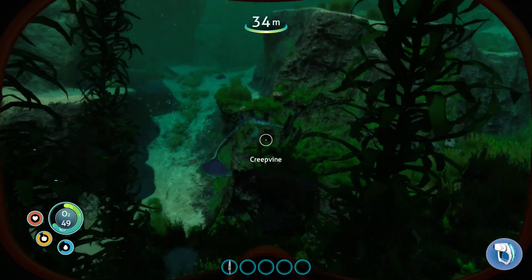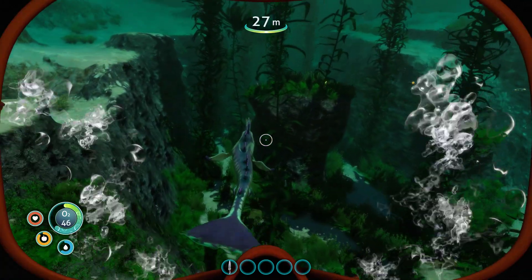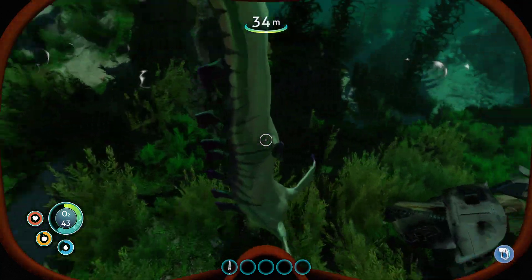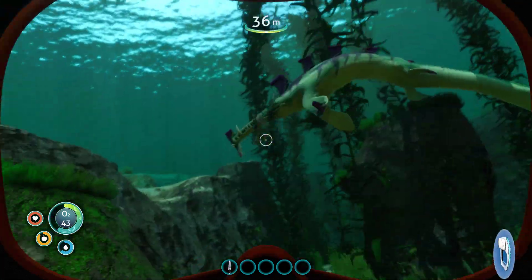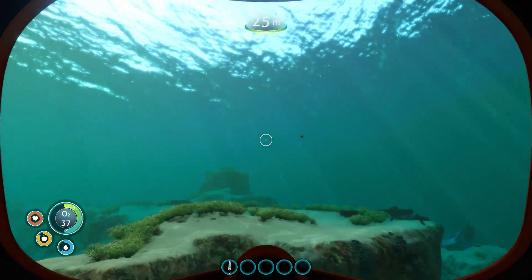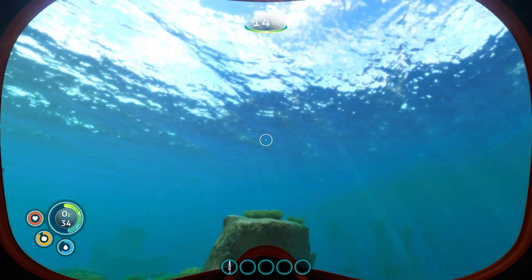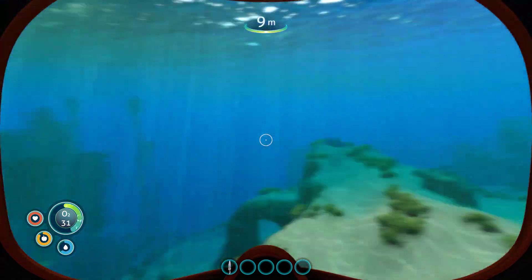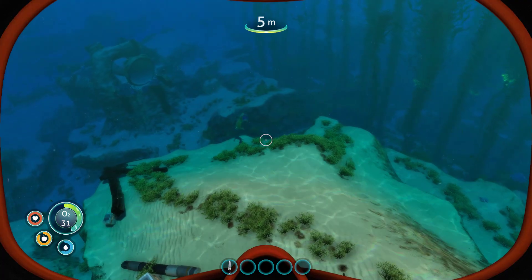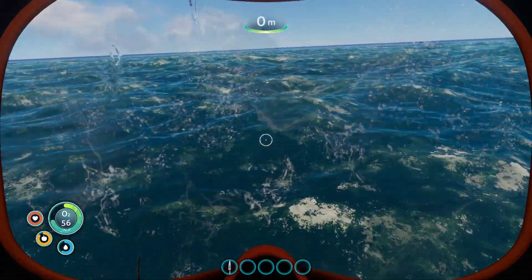To get away from them you have three ways. One of them is you just swim away. So if I get close to this bad boy, see if I can get his interest. There we go — usually when they make a sound, that's when they're chasing you. So if I just swim away now, I could probably swim a little bit faster than him. And once you get far enough away, he'll just give up. That is method one.